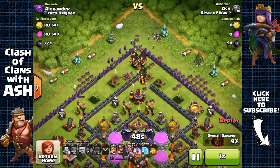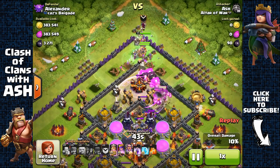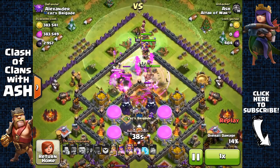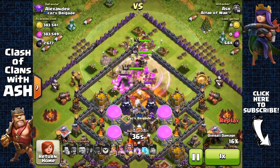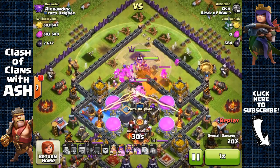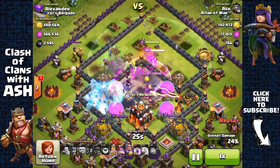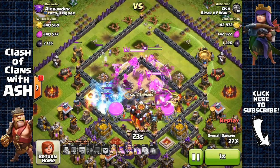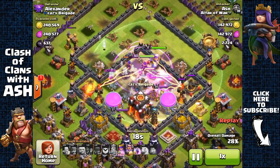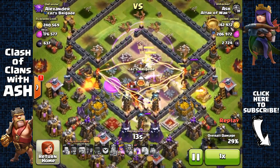If you're already a Town Hall 11 player or someone having a hard time finding loot, just give it a couple more days. Right now there's high activity of players, especially after a major update, and it's the one-gem Christmas event. It's going to get better as people stop collecting their resources from collectors, which will create more dead bases with lots of resources inside. Just wait it out for a few more days, but don't stop playing — you should still farm.